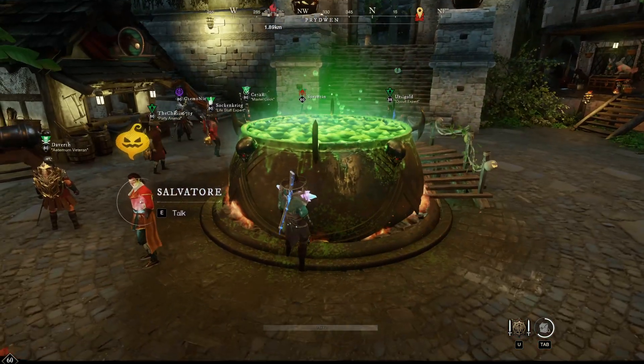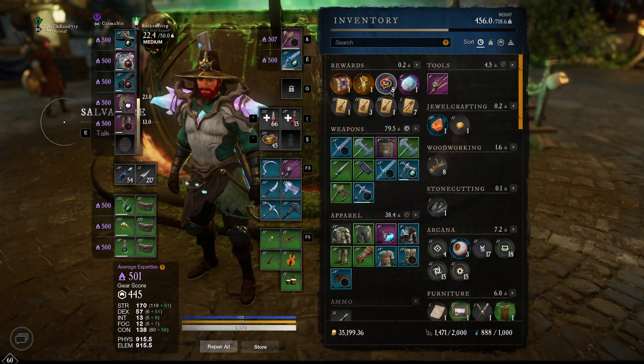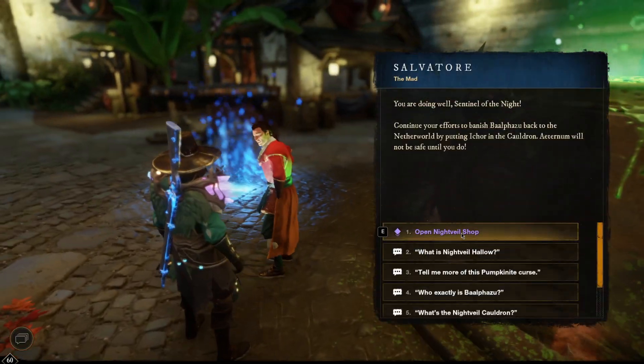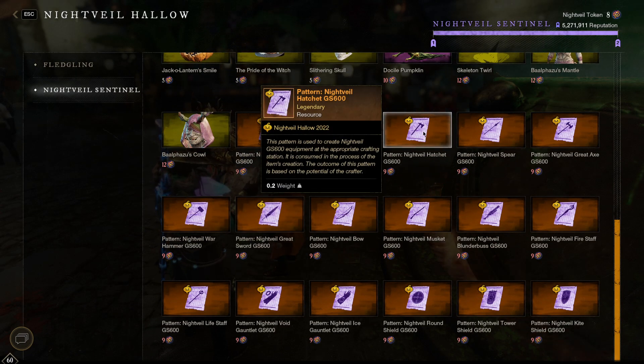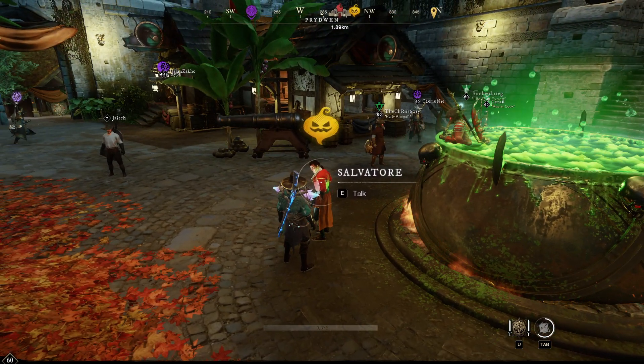Every time you put an Igor in the cauldron you get patches. I already got eight patches, and then you can buy everything you want from his shop. There's some cool stuff in it — I already got the hatchet plan, and it only requires 150 engineering to craft, which is very nice.